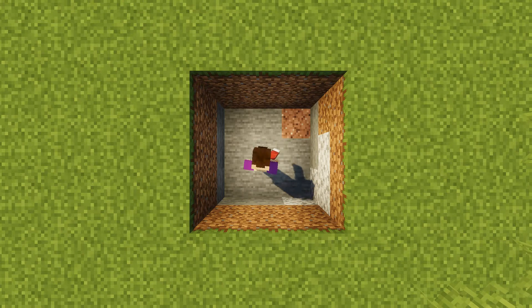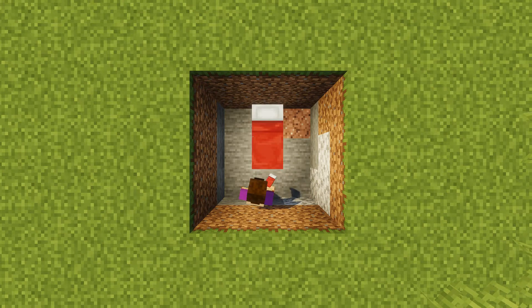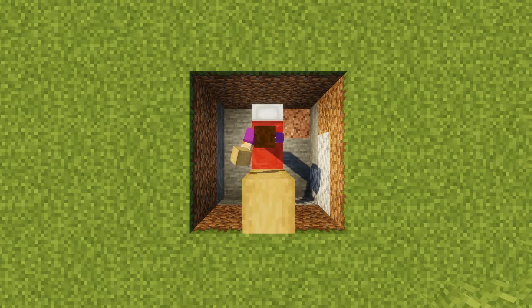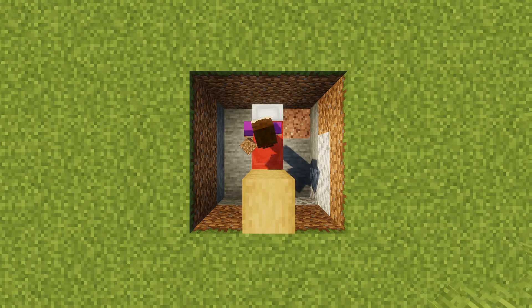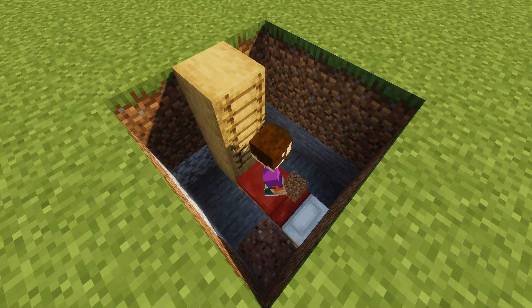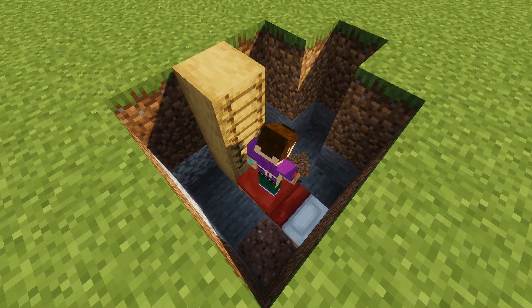We can then place our bed with the bottom half of the bed in the center of the hole. Next, get a block of your choice — I'm using stripped oak just for decoration — and place three blocks on top of each other at the bottom of the bed, then place two ladders on the top two blocks so we can get in and out of our base.